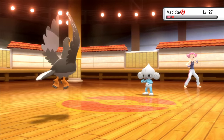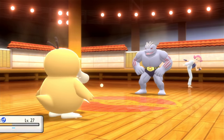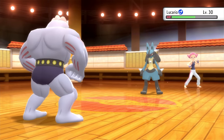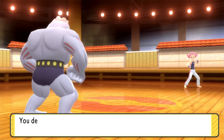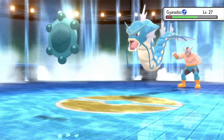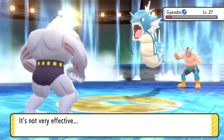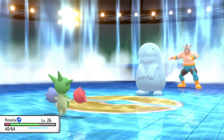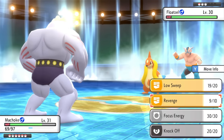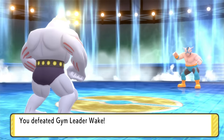Now that we have new Pokemon, let's redo the Fighting Gym. Meditite went down super easily thanks to our new Staravia's Wing Attack. For Machoke, Psyduck's Zen Headbutts did decent damage and Staravia's Wing Attack finished it on follow-up. For Lucario, Machoke tanked a Drain Punch then one-shot him with Revenge. That went great! Right after, we try the Water Gym. Bronzor confused Whiscash first — we got lucky with Confusion and Machoke finished it with Revenge. Quagsire nearly one-shot with Mega Drain from Roselia. Floatzel went down after Machoke tanked Brine and landed a one-shot Revenge. Another Gym Leader down.